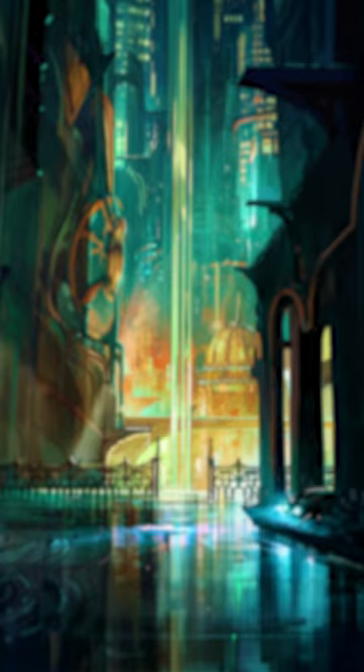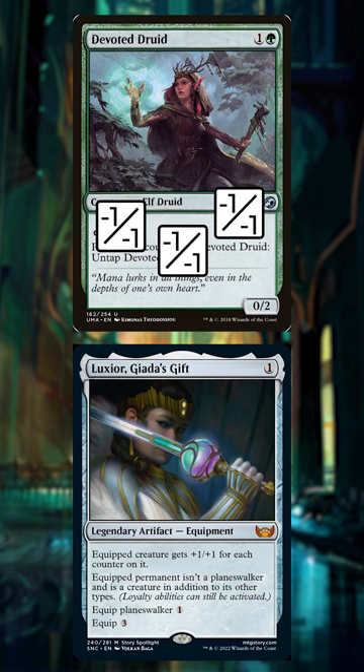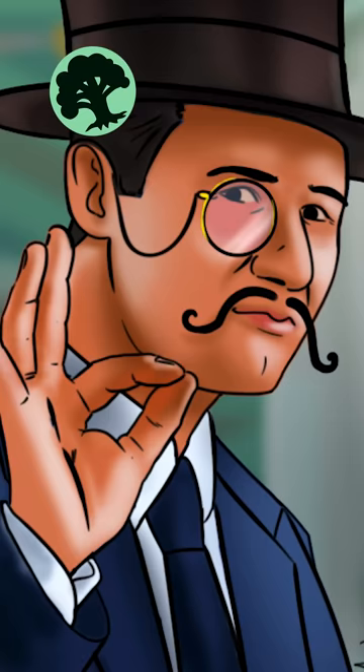The setup is simple. Attach Luxior, Giada's Gift to Devoted Druid. Then tap the elf woman to make one green mana. Then we can make the elf woman hurt herself as many times as we like, but in doing so, she untaps. However, every time she hurts herself, it is immediately offset by the sword, allowing the elf to constantly punch herself to wake up and instantly re-tap. You can then repeat this process and enjoy infinite mana.